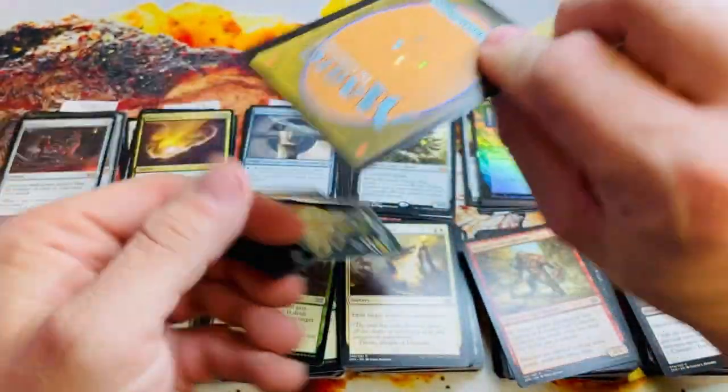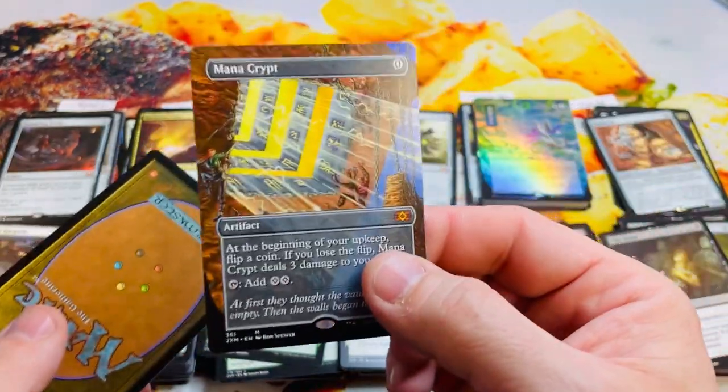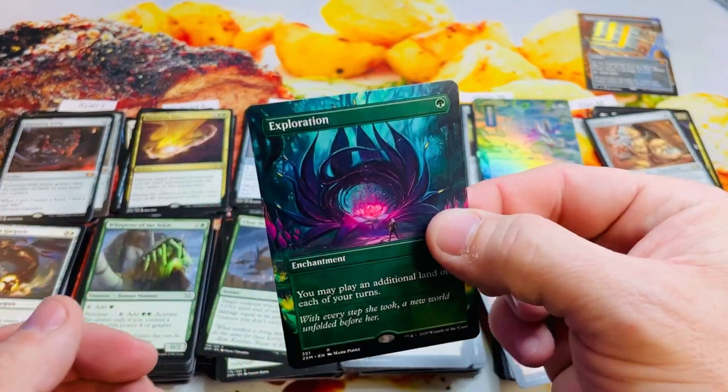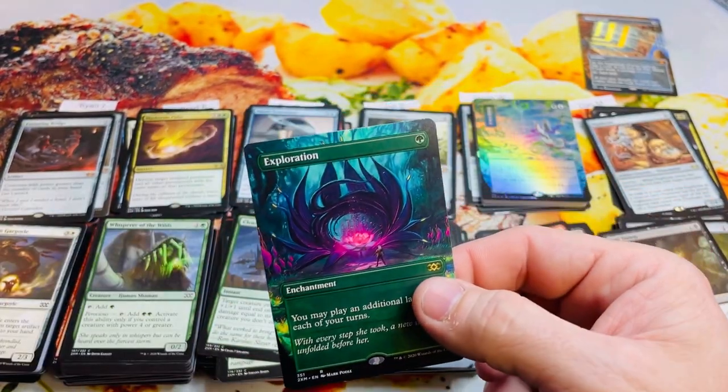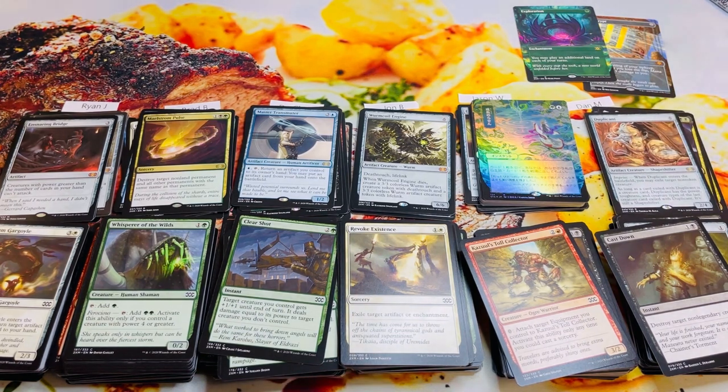Lots of mythics to go around — this was a very good box. The toppers could really put it over the top. We're going to flip one at a time to see what they are. And — Mana Crypt! This box is a ten out of ten — that's as good as it gets. Holy cow! What a box — congratulations Dan on your victory. I will recount all this again to make sure everything's correct, but this box was bonkers. Thank you everybody for joining me — please subscribe, like, and leave me a comment for the giveaways. I love each and every one of you, and we'll see you next time with more beef!